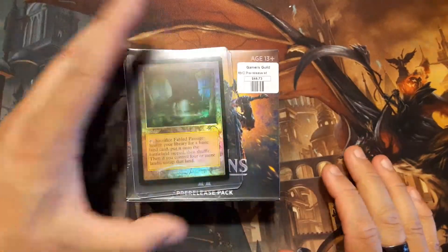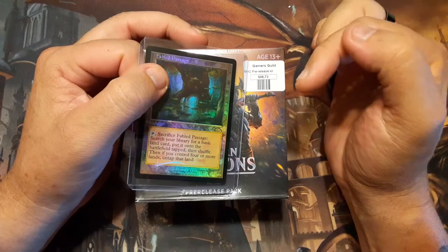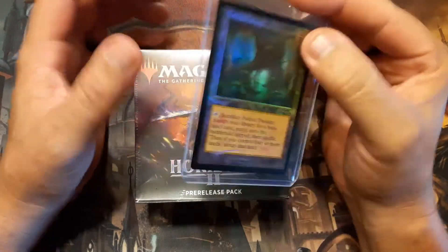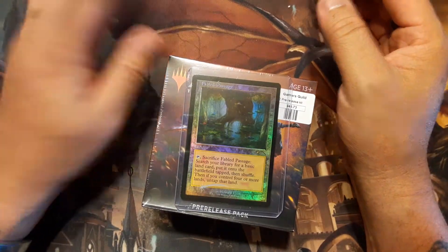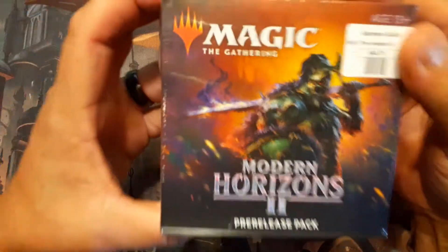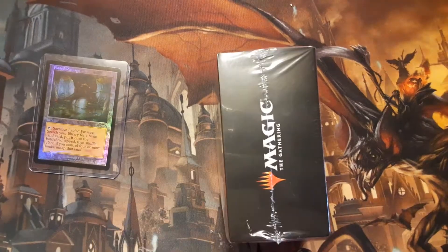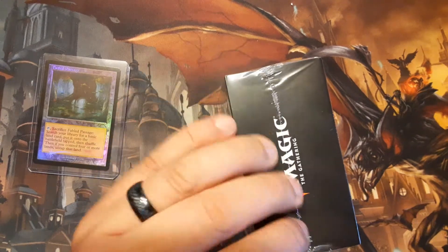Welcome back! Guess what I got — yes, I got another pre-release kit. I got this one because in my last video I got a Ragavan, and a friend of mine needed it for a Modern tournament. I gave him a good deal and got this kit. The reason I got this was that the LGS gives you a box topper if you spend over 50 bucks, so I got a foil Fabled Passage. It'll probably go in one of my Commander decks — actually it's foil, so maybe not.